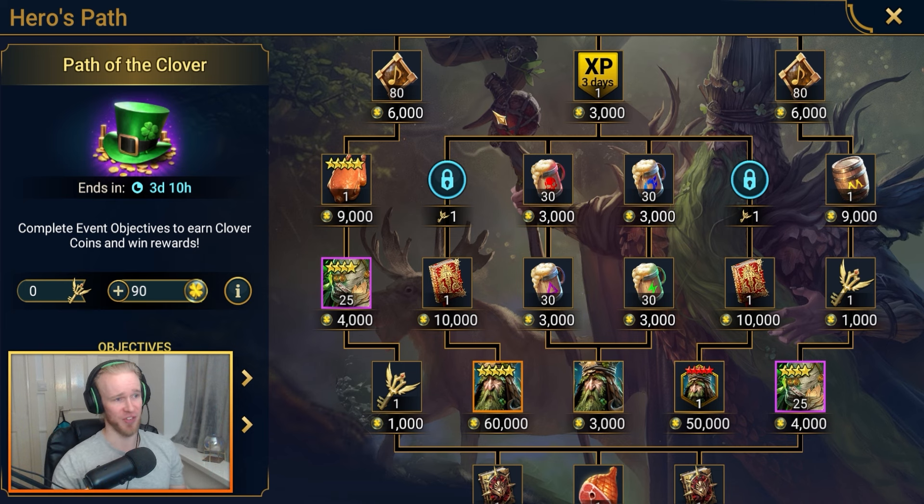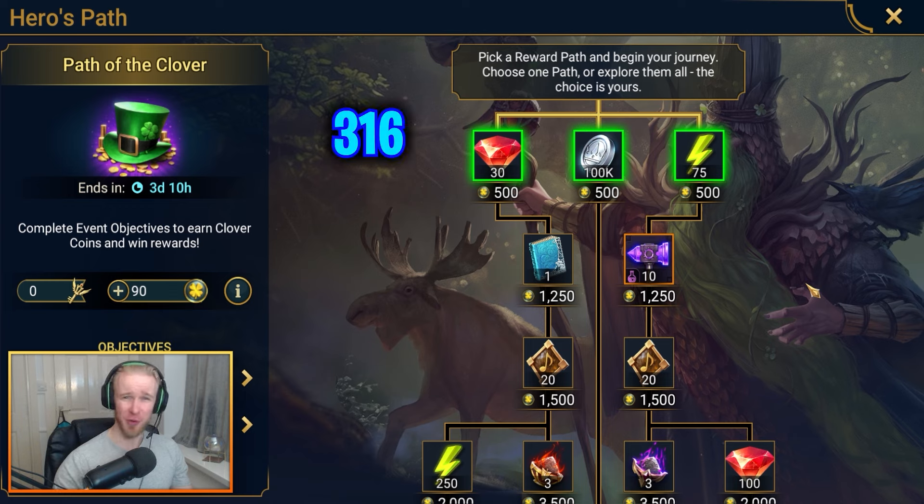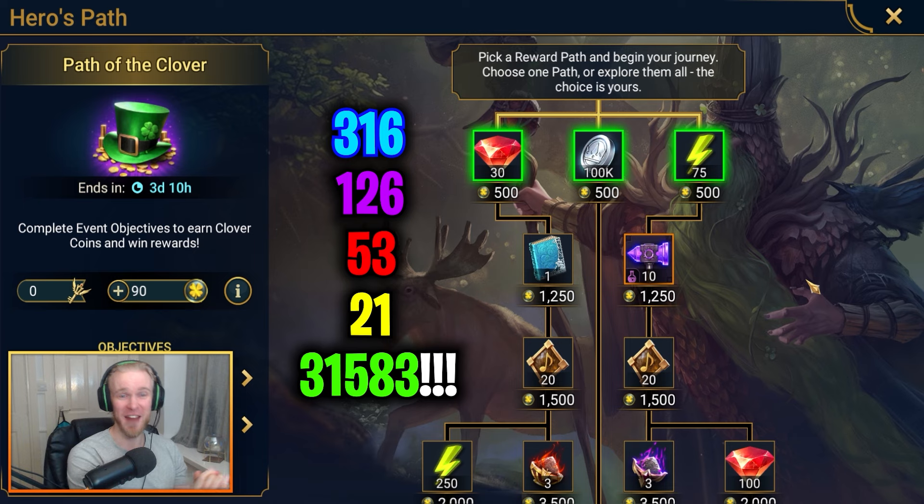What does that look like in terms of shards? If you're a new player with no resources, turn back now. To accrue the required points using ancient shards, you're looking at 316 ancient shards. For void shards it's 126. For primal shards it's 53. For sacred shards it's 21. And just for fun — via mystery shards you'd be cracking open 31,583, which no one is going to do.